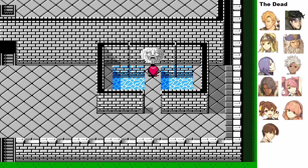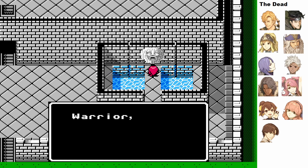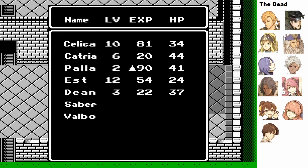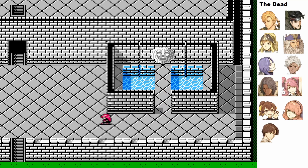I'm gonna give Catria 21 speed, because 21 speed will let her double almost every enemy in the game.